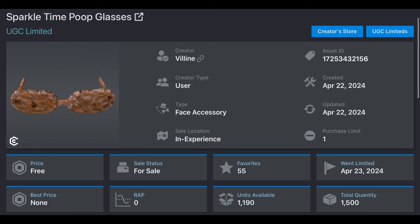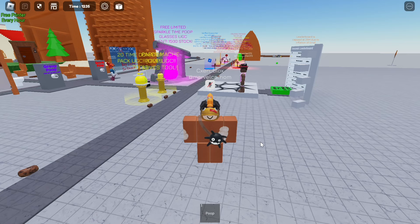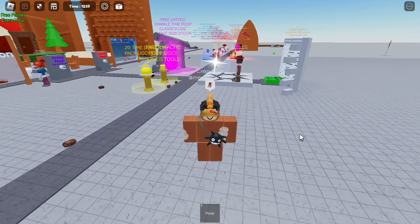Hey guys, today I will be teaching you guys how to get the Sparkle Time Poop Glasses for UGC Limited. To get it, you have to be in the game Poop with Friends — link in description. Follow where I go.